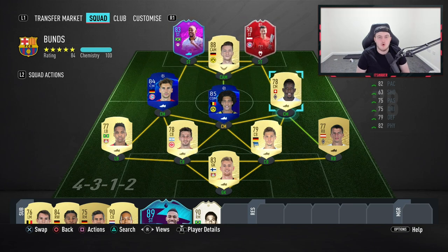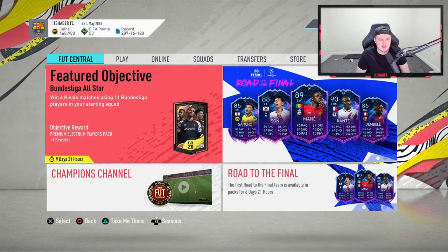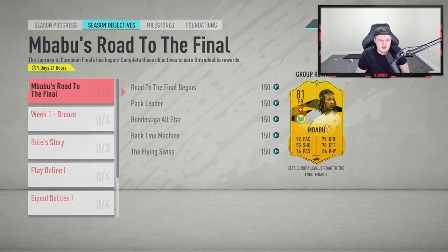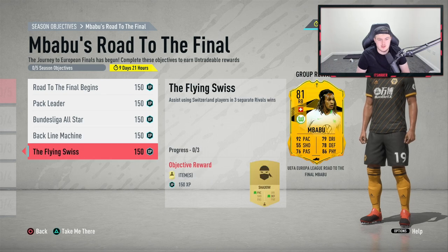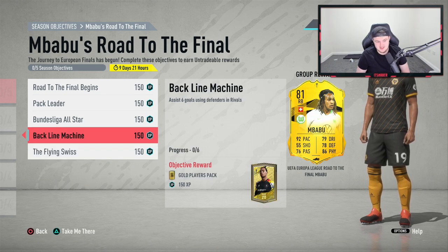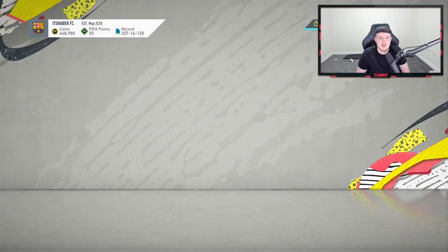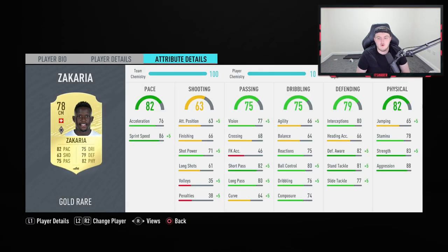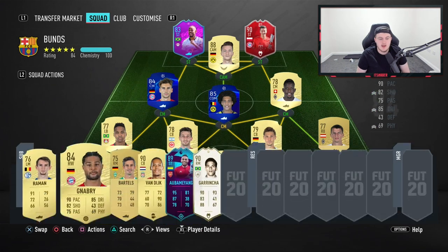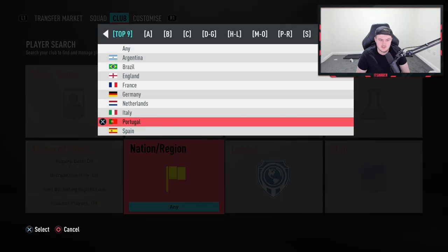There's also an objective to assist six goals using defenders in rivals, and assist using Switzerland players in rival wins. You can probably match the Flying Swiss with Bundesliga All-Stars — in my team I've got Zakaria, and you can get assists with him across all six games. You'll find you do that pretty quickly.